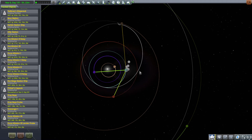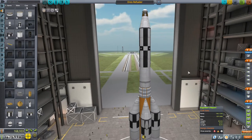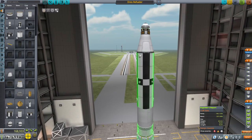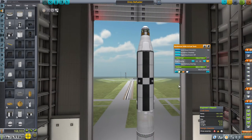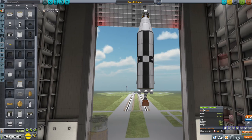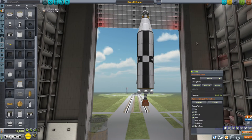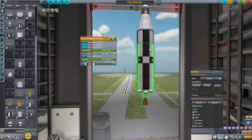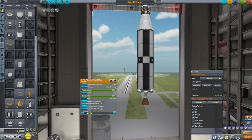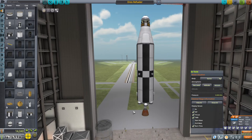I just got back to the tracking station after that, and this is about the right time to launch a Dres refueler. This might not be the best idea, but we are going to see what happens. So this is the refueler - we've got locked tanks up here, and it's not reading the right delta-V. But if we take this off, we need to be in vacuum. This is 3,205 meters per second without the locked fuel, and we are just using a cheetah to keep the mass light.